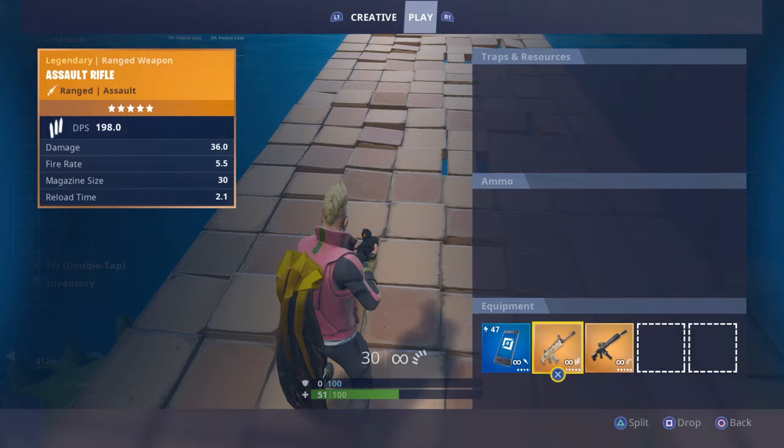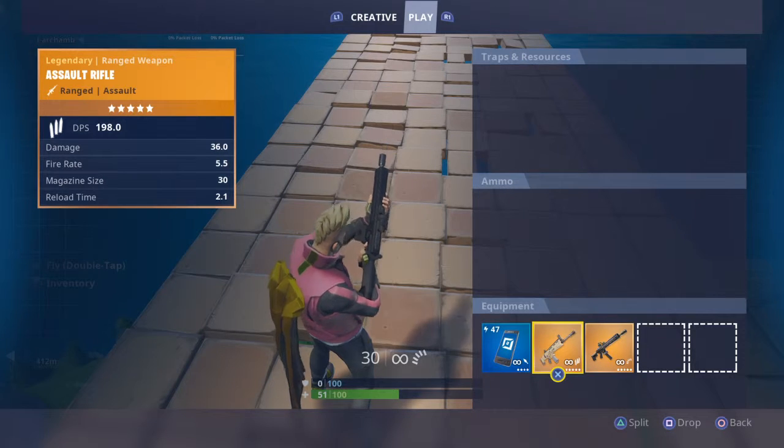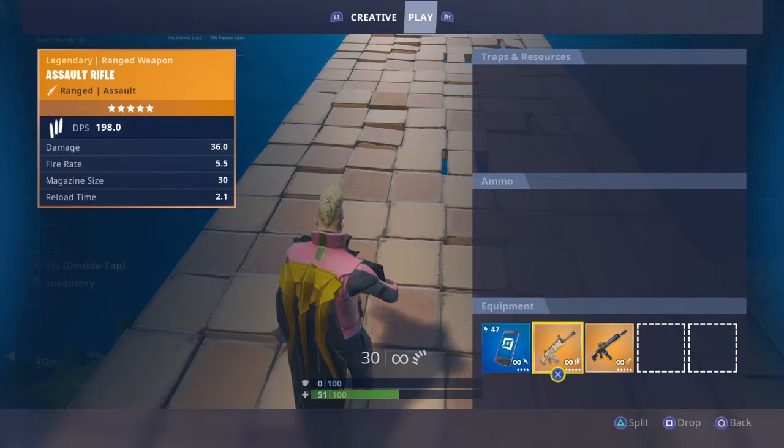I'm going to be doing some other comparisons as well. The DPS of the Star is 198 damage. If you hit all your shots, your enemy will be at 2 HP, or dead if they have no shield. With this one though, they'll be left at 32 HP. Big difference.